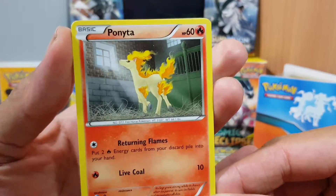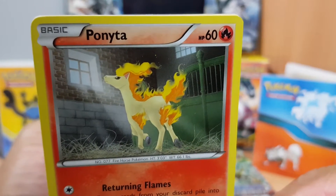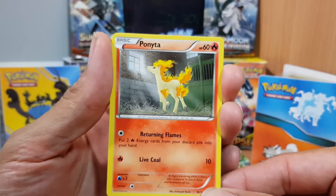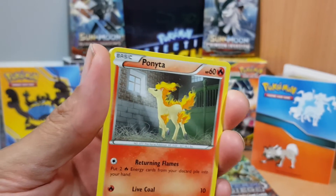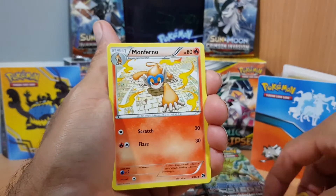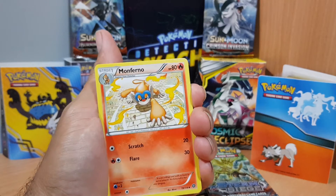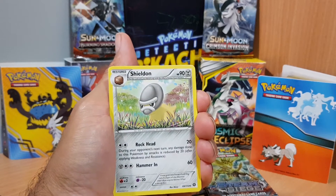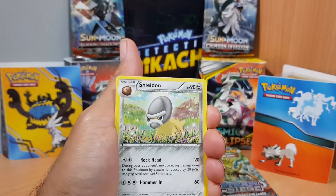And our next card — Ponyta! Oh look at Ponyta, so cool. The light's shining in at the bottom there. Sorry, I was trying to get my lens focusing. Anyway, that's the next card. And next one is Monferno — that's pretty cool, stretch and flare.